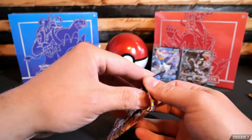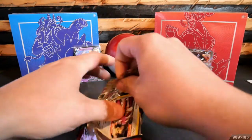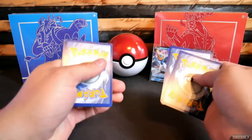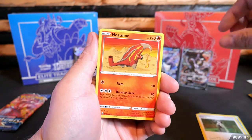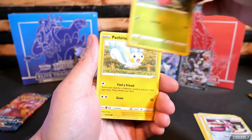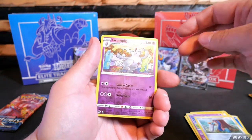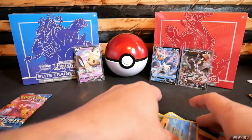These packs have been hitting hard tonight. I'm liking it so far for these blister packs we got. Energy. Cheryl. Heatmor. Tower of Darkness. Mawile. Shurabi. Another Peckrishuu. Chimecho. Honchkrow. Reverse Holo Grumpig. And Galarian Mr. Rime. Not bad, not bad.